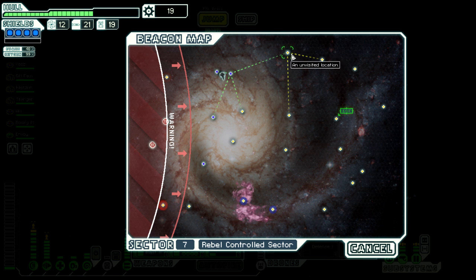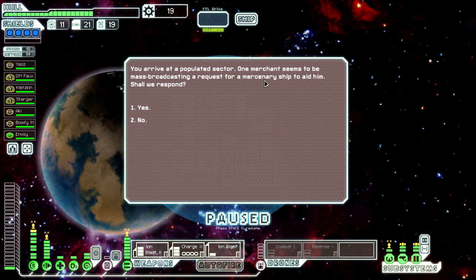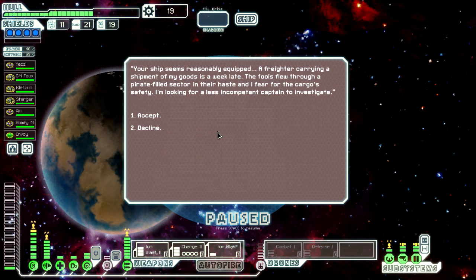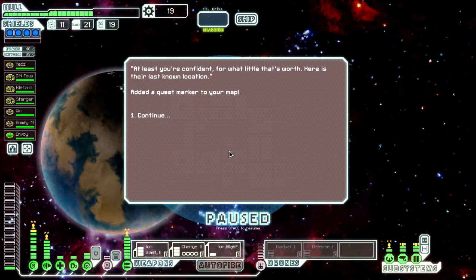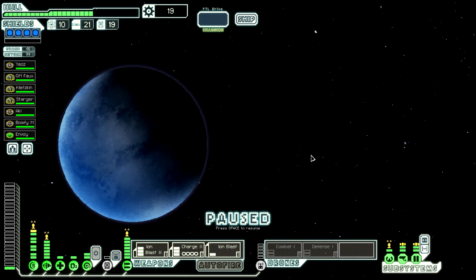Let's jump forward to the next beacon. We arrive at a populated sector — one merchant is mass broadcasting a request for a mercenary ship. A freighter carrying a shipment of goods is a week late, the fools flew through a pirate-filled sector and he fears for the cargo's safety. We accept. He adds a quest marker to the map. The quest beacon and a store are all the way down there, but we might be able to go one, two, three, four and out — visiting the quest and back again.